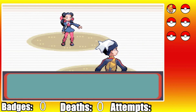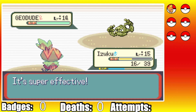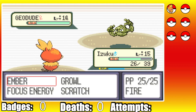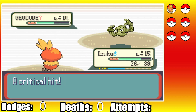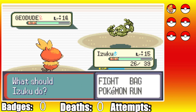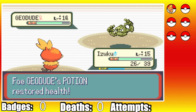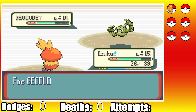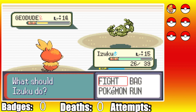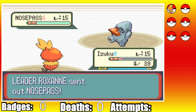She starts with Geodude as we start with Izuku. I go for a Growl and attempt to tank Rock Tomb a bit better, but it still leaves us on 16 HP, proccing our Oran Berry and lowering our speed. Geodude sets up a Defense Curl as we start our Ember spam. Izuku lands a crit, but she keeps spamming Defense Curl. We bring her back into potion range, but at max defense she goes for Rock Throw, leaving us at 4 HP. We eventually take out Geodude, but with the speed drop, her Nosepass outspeeds us and hits us with Rock Tomb, ending attempt 1.